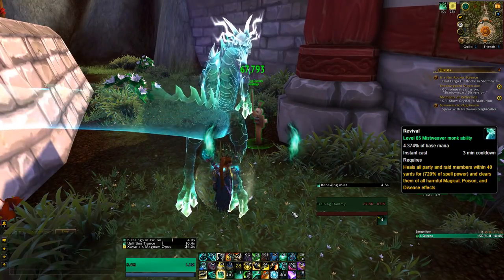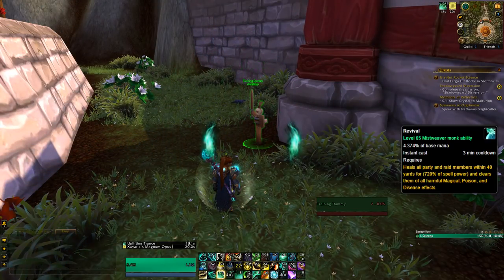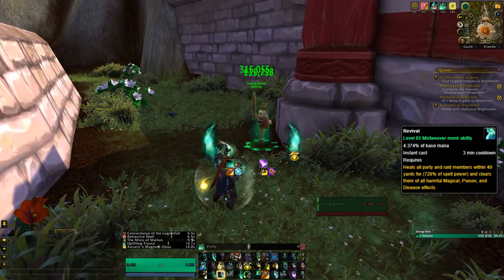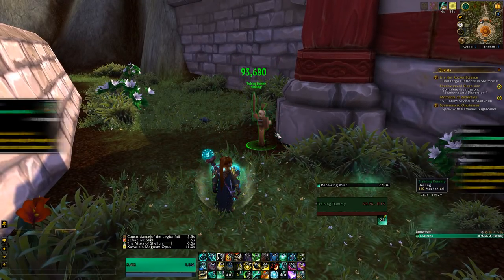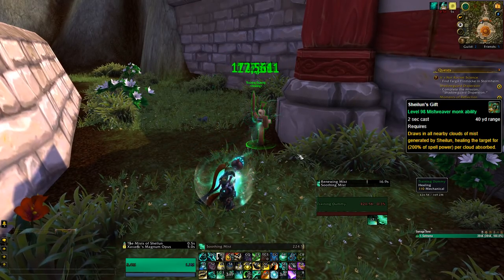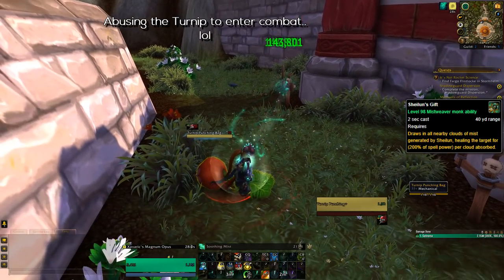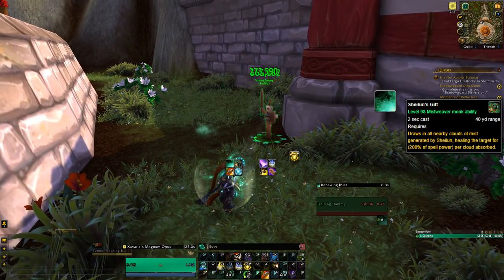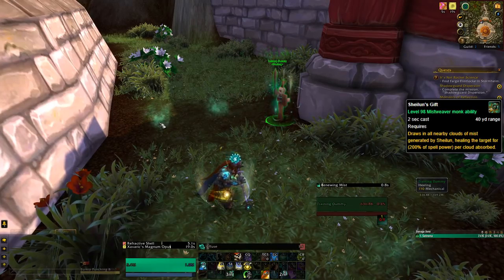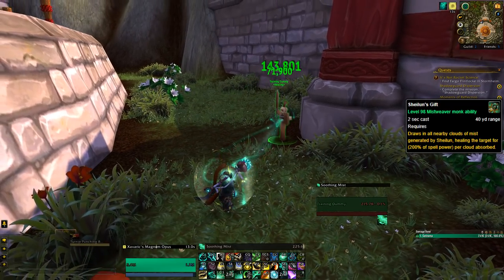Revival is then your big raid-wide cooldown, just healing everyone nearby for a pretty decent amount, also removing magical diseases or poison effects on the target. Due to your traits it also adds a HoT healing for 30% of the amount healed. As for your artifact ability, it's Shailun's Gift, a free to use ability on a moderate cast time, healing for a pretty decent amount depending on how many Cloud Mists you have active. Clouds of Mist is a passive ability of your artifact weapon — as you heal, they will periodically spawn. You can use them through Shailun's Gift for a pretty big heal, stacking up to 12 times, and it also triggers Soothing Mist.